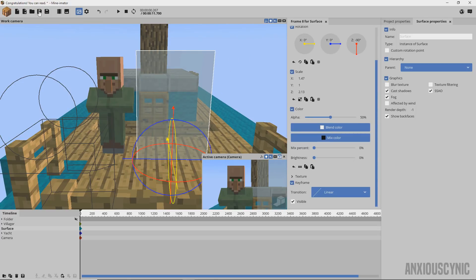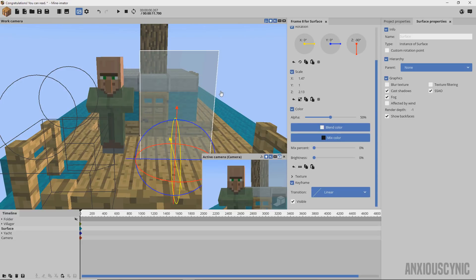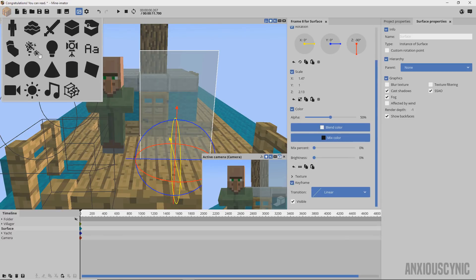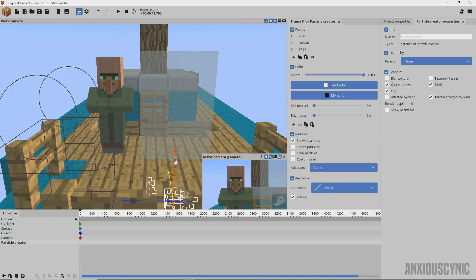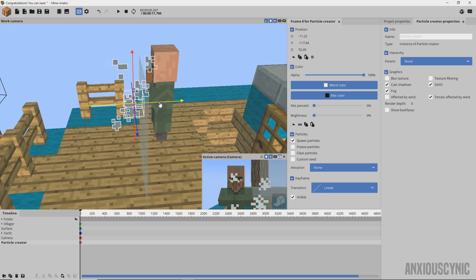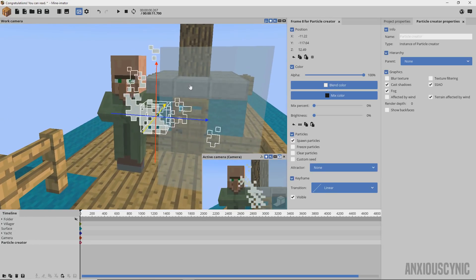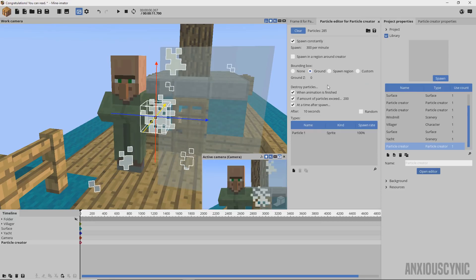Essentially what we're doing — I wish you could feather this so it would be more gradual, but as you can see it's just a straight line. We're trying to do this all in Minimator without any effects programs, so you kind of have to work with what you've got. If somebody can tweak this and make a better way, let me know in the comments. What we're going to do is sync this up with some particles, and I actually made a particle preset that I'll try to include as a download link in the description.